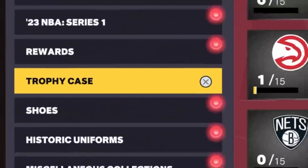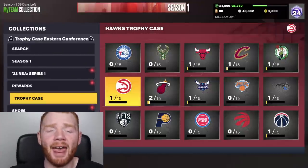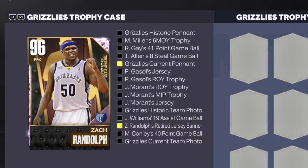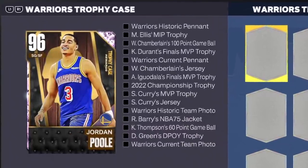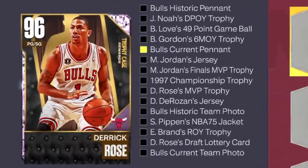This is quite possibly my favourite thing about NBA 2K23 MyTeam — the trophy cases. This is something new 2K has added this year. We have a trophy case for every single team, and for each trophy case you want to collect 15 event cards. Once you complete a whole team you get a pink diamond player, with some insane ones like Jordan Poole, Sabonis, Russell Westbrook, and Derrick Rose.